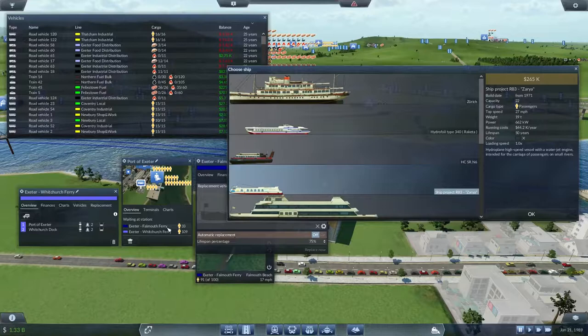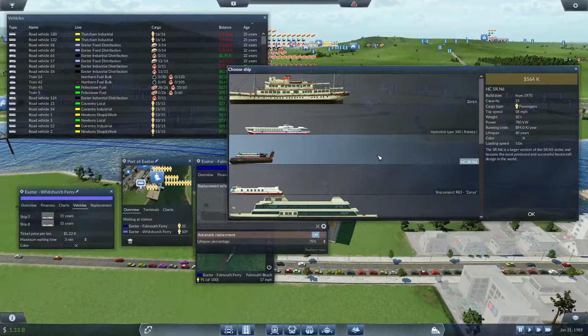Now the Whitchurch route uses the Zara, which is a nice fast boat — 27 mph but it only takes 22 people. The hovercraft takes fewer still but goes a good deal faster at 58. So the question there is profitability.